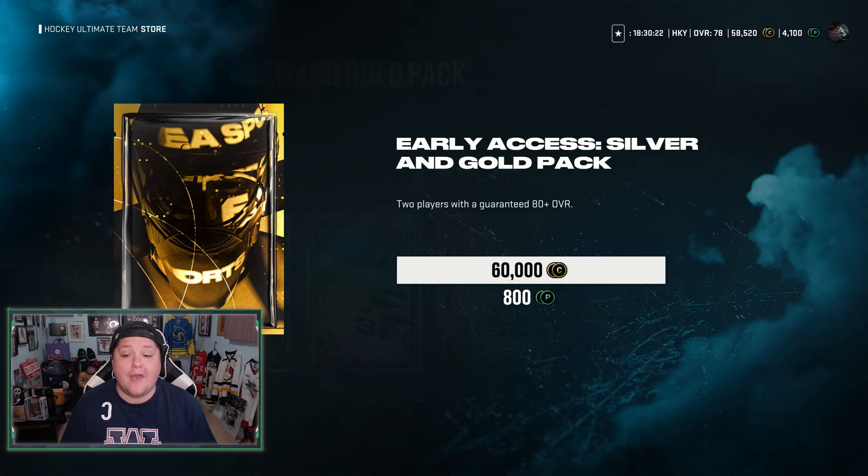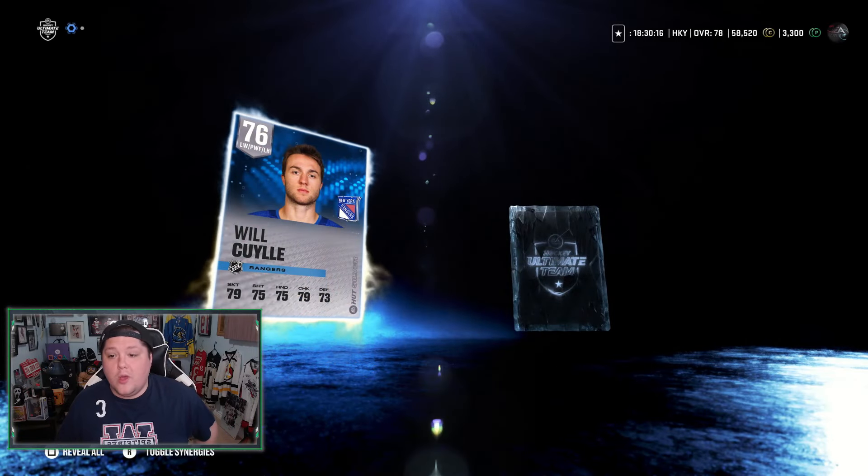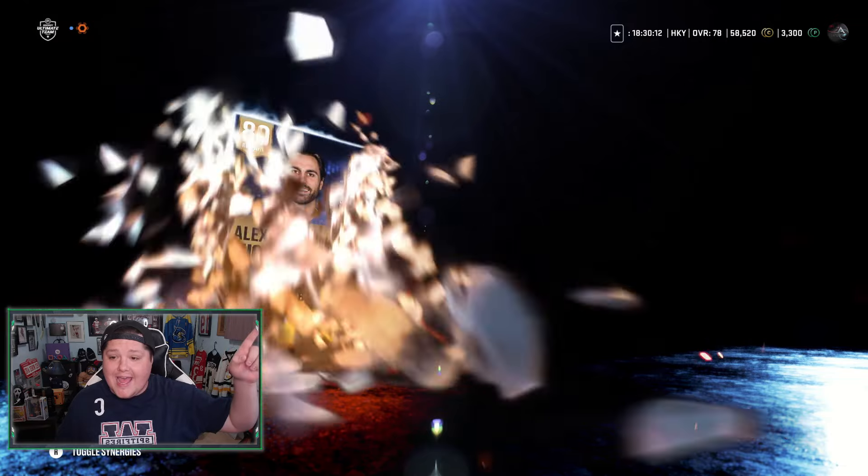Let's do one of these silver and gold packs — we haven't opened one of these yet. You're guaranteed 80 or better, and we're going to get Will Cooley, former Windsor Spitfire — wearing the shirt right now — and Alex Tuck. If you couldn't tell, overalls are down all across the board. There are literal 74 overall NHL players that you need to collect at some point, so this is a very interesting year.